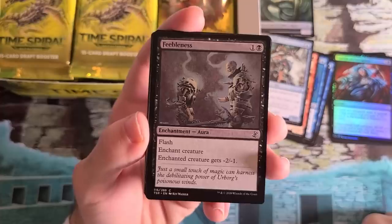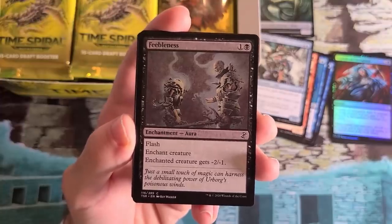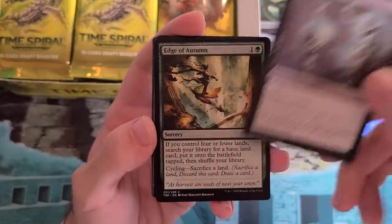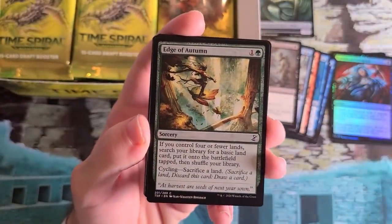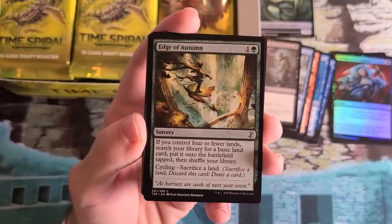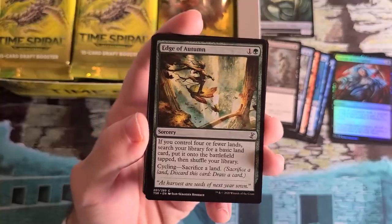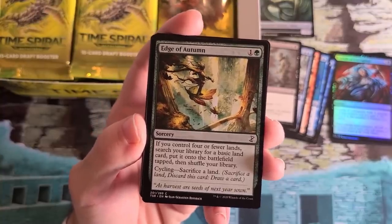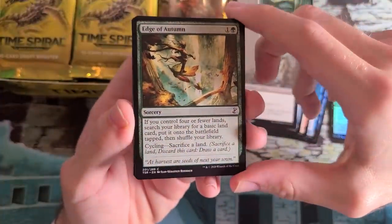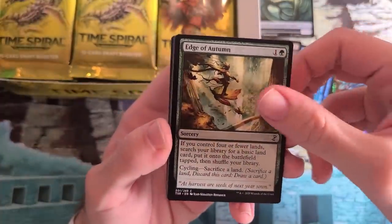Feebleness — this is a reference to the card Weakness, which is black-black, gives a creature -2/-2, and is an enchant creature without flash. Time Spiral block is full of references — I'll try to call them out as they show up. Edge of Autumn from Future Sight — a wonky ramp card. For two mana, you can find a basic land early, or late game you can cycle and sacrifice a land to draw a card. It was played with Flagstones of Trokair because you could sack your Flagstones for basically free to cycle this and make your Tarmogoyf bigger. Still a totally solid limited card as a two-mana ramp spell that's also active as extra card draw late.